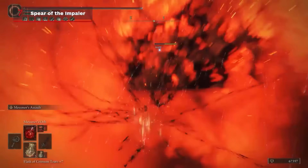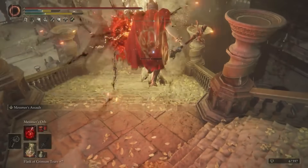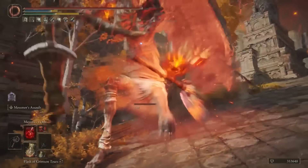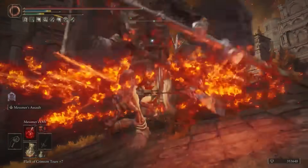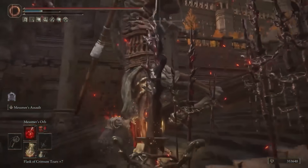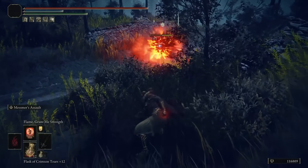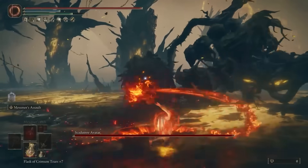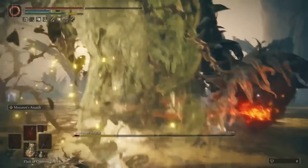The only other Remembrance weapon on this list is the Spear of the Impaler, which means you'll have to beat Mesmer to obtain it. Once you trade his Remembrance at the Roundtable Hold, you'll get a Great Spear that deals heavy standard, piercing, and fire attacks with a high chance of criticals. It scales with strength, dexterity, and faith, making it a great choice for elemental melee builds or anyone pairing melee with incantations. You can even charge a heavy attack to throw the spear like a javelin, causing it to erupt in flames upon spiking into the ground. The real reason this fiery spear makes the list is its flashy, devastating Ash of War: Mesmer's Assault.